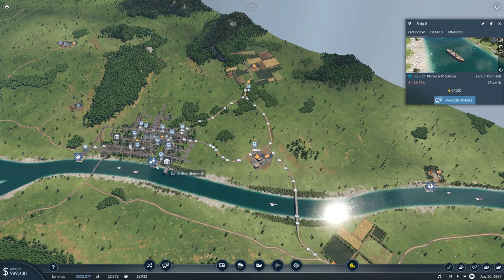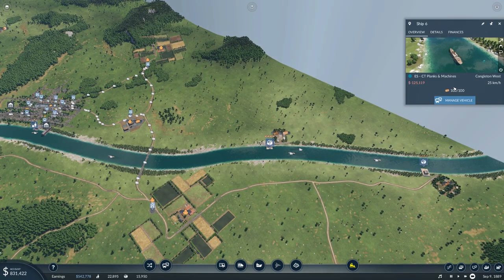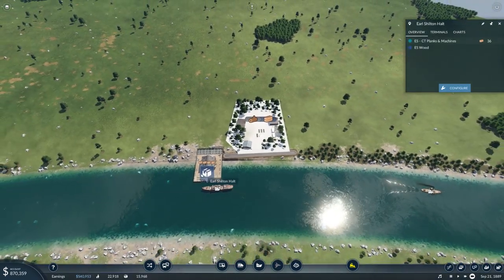Ship eight has never transported anything — it's just coming back to here. Ship six, though — good. And there's a lot of planks there.